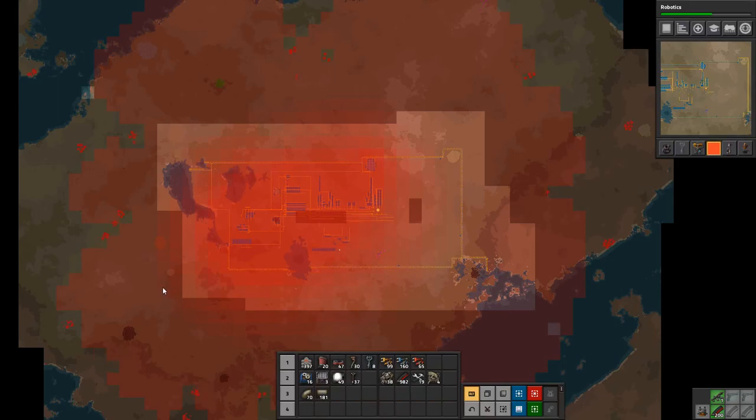Hey everyone, I'm Nog and welcome back to Factorio. Today we need to go get this copper patch over here - this one is running out and we are not producing anywhere near enough. In order to do that we need to clear out these two biter bases because they are going to be a nuisance when we build over here. We also need to extend our wall out, but I'll do that off camera since it's a little bit boring to watch.